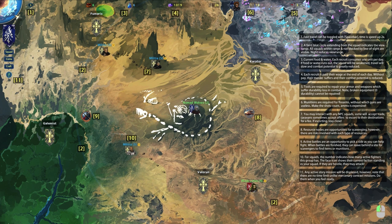Now the world map. Fast travel can be toggled by the spacebar. The faint blue circle extending from the squad indicates view range. Current food and water: each recruit consumes one unit per day. If food or water runs out, the squad will be weakened, travel will slow, and combat potential is greatly reduced. Each recruit is paid their wage at the end of each day — without pay, morale suffers and combat potential reduces. Tools are required to maintain armor and weapons, which suffer durability loss in combat.